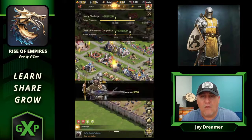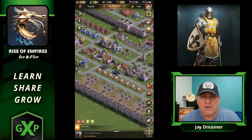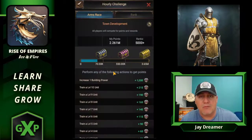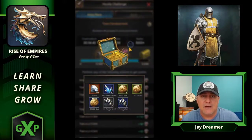So right now I have all four of my troop makers — my barracks, my archery, my stables, and the military university — all had them ready. So basically, without even doing anything, we're at 2.26 million. And that's just by having them prepared previously; we're ready to collect.